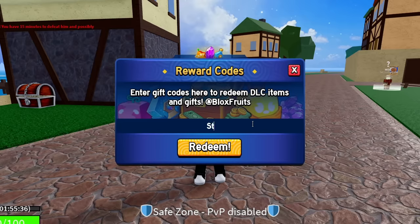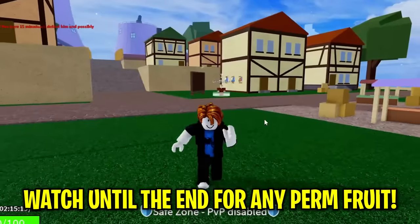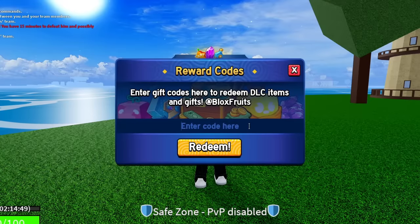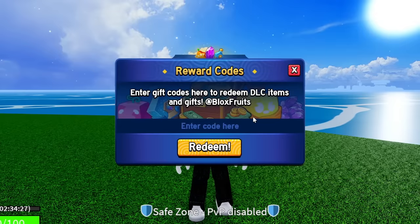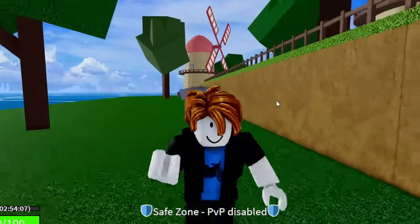The next code is STARCODEHEO — S-T-A-R-C-O-D-E-H-E-O. Hit redeem — success, that gives you 20 minutes of 2x EXP. After that, redeem SUB2NOOBMASTER123, then SUB2DAIGROCK — S-U-B-2-D-A-I-G-R-O-C-K. Both are working and each gives 20 minutes of 2x EXP. I'm now at over 3 hours of 2x EXP from all these codes so far.